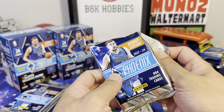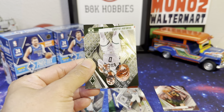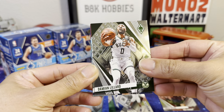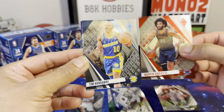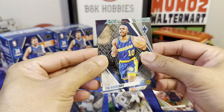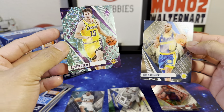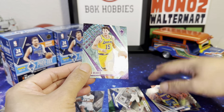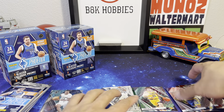Number two. We got six packs and four cards per pack on a blaster. Dame Lillard, Bagley, Tim Hardaway — I think these are blaster exclusives. And Austin Reeves. Nice.